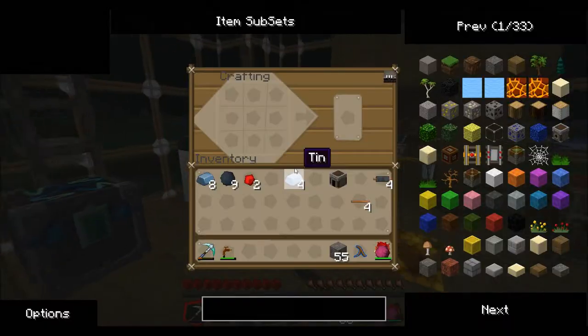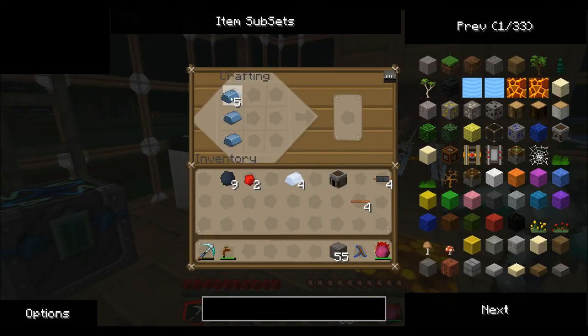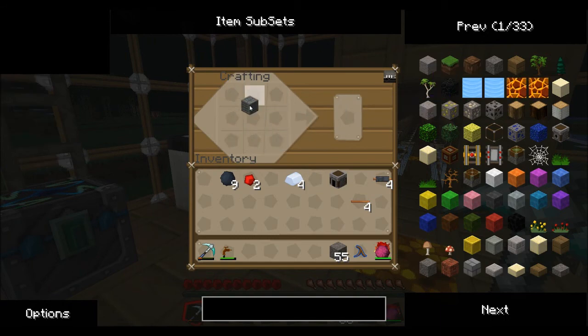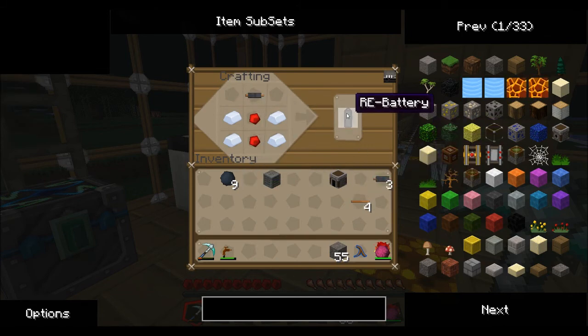We've got all the refined iron. Now if you put the refined iron, which you've just smelted from a furnace, into a square, you get a machine block. And another recipe you will also need: you get your four tin, put them like that, two redstone in the middle and a copper cable at the top — that makes an RE battery.